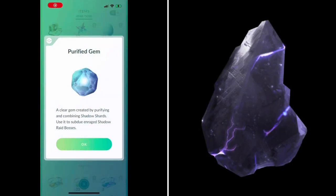One of the items required for Shadow Raids against tougher raid bosses are Purified Gems. To get them, you're going to collect at least 4 Shadow Shards when defeating Rocket Grunts, Leaders, or Giovanni in battles. They will drop the Shards as rewards for defeating them. When you collect 4 of them and then use the Shadow Refiner, you'll be able to create a Purified Gem.